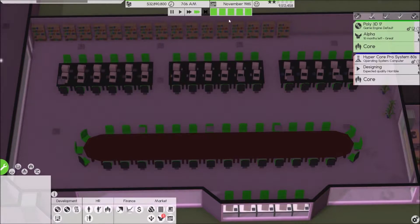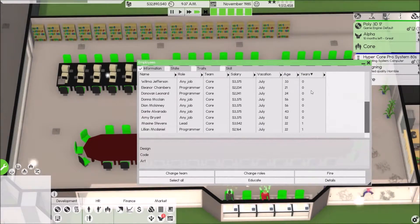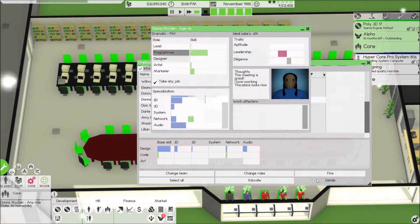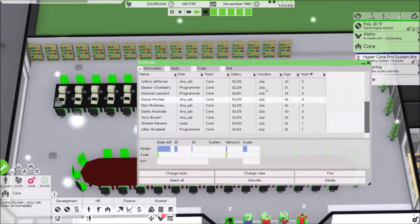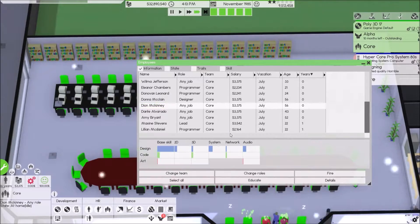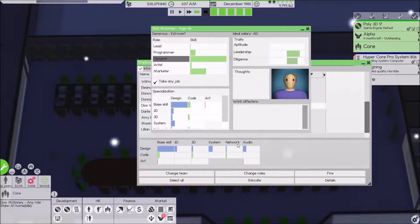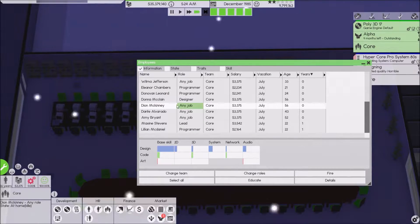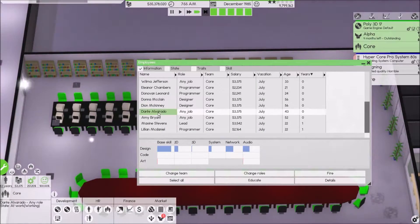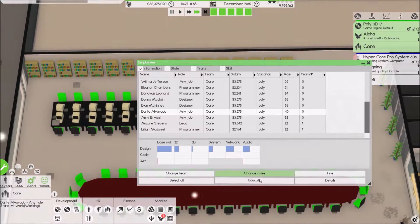Another good hire. I just hired an employee — this person is detailed designer, so change role to designer. Accept all. This person is definitely a designer right here — change role to designer. Detailed, base skill designer — change role to designer. There we go.